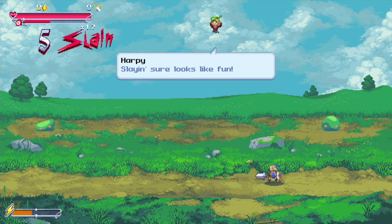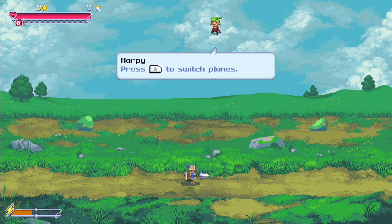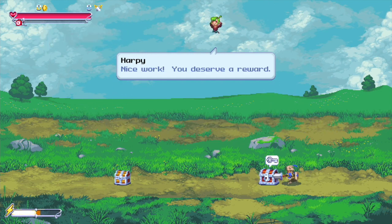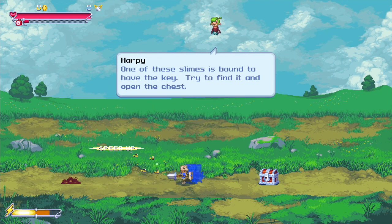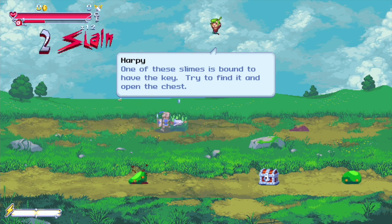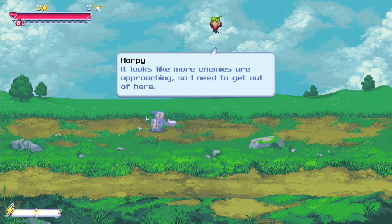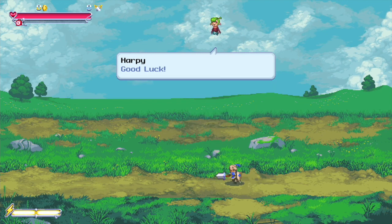Gotta get these snakes off this plane. You can press R to switch planes — now we're in the background. That comes in handy battling bosses and things later. There are keys to grab, along with speed ups, treasure, and defense ups. More enemies are approaching so I need to get out of here.